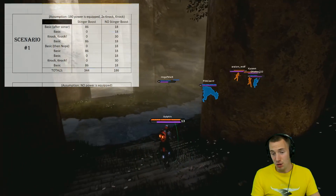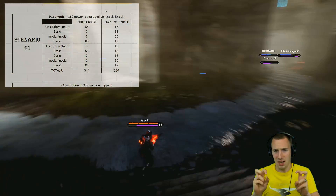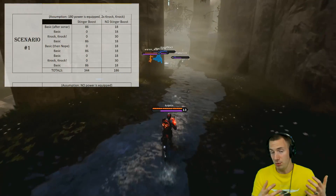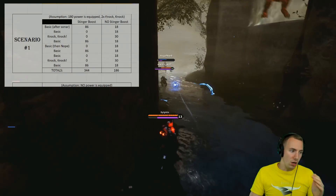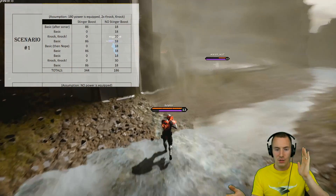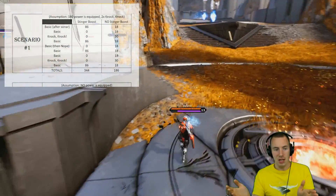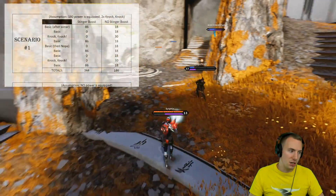In this first scenario, we are going to assume that 180 power is equipped. From my experience, in a whole burst deck where you're only going power, you can get 240-plus power, which will only help Stinger Boost in the damage department. But 180 power is also quite easy to get in a DPS deck with Wraith with some attack speed. We're also looking at the duration from when you first use your knock-knock, your first snipe, and then finish off the target with a second knock-knock ability.